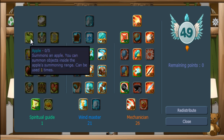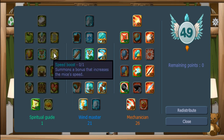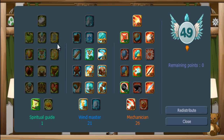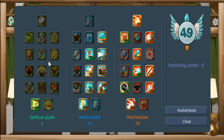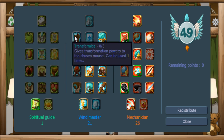Apple is really useful if you want to use certain skills, so you can invest in it. But it's most recommended to invest in spring and speed boost, because spring allows you to shoot mice up on one spot really easily. Alternatively, you can go to mechanic.